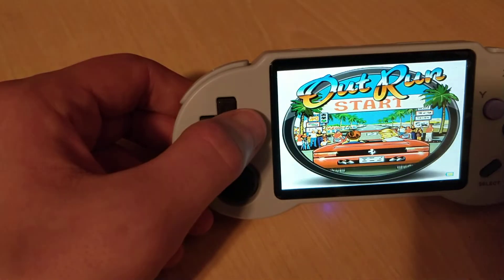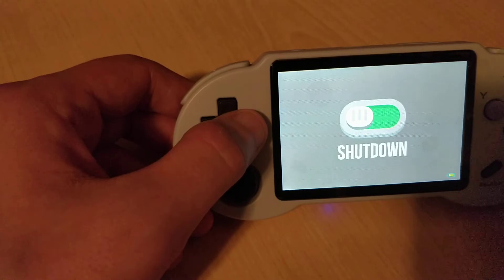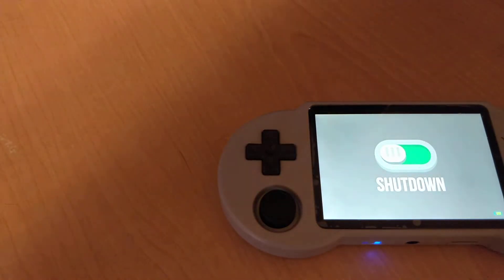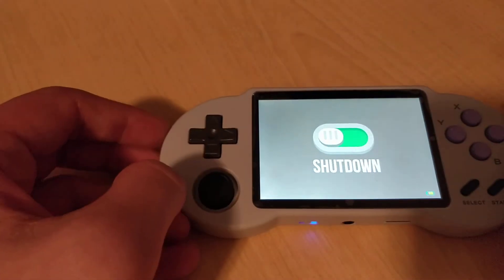That's Rick Dangerous. Outrun is working. Dynothar is working. And a shutdown button has been added. There's an issue where when you turn it off using the power button, it corrupts your saves sometimes — so this has been made to fix that.